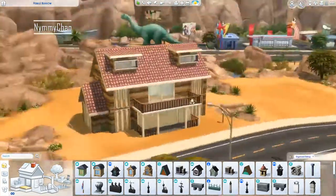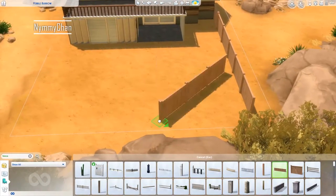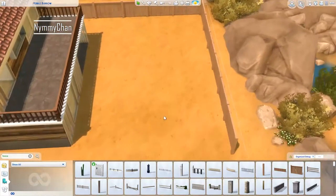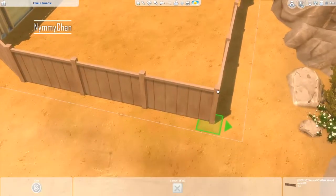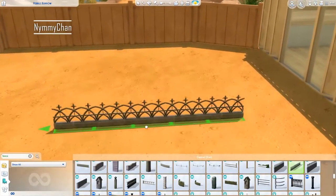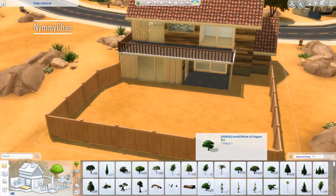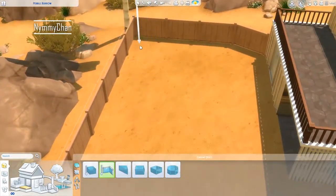So it was at this point where I realized that the Mediterranean look was not for this home because it was way too modern already. So we are using the debug fences here. There will be a lot of debug items in this build, which is good because they don't count as CC - they aren't actually custom content, they're just EA-made. And I love the debug menu, it is so organized now with these new mods.